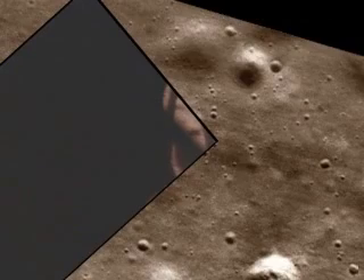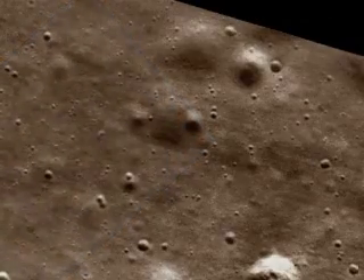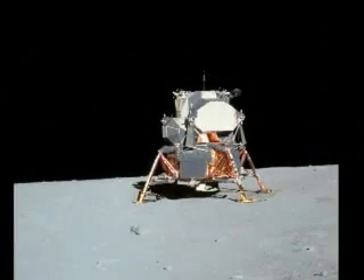ATA at a descent, out of descent. Both control, both auto. Descent engine command override off. Engine arm off. Four thirteen is in. We copy you down, Eagle. Houston, Tranquility Base here. The Eagle has landed.